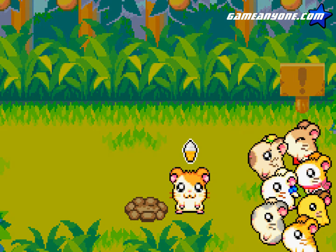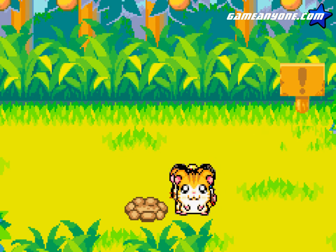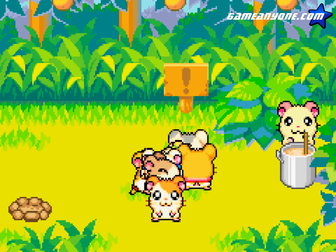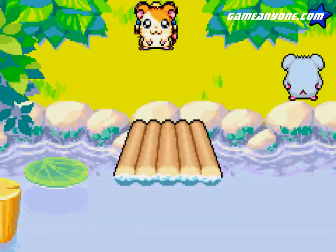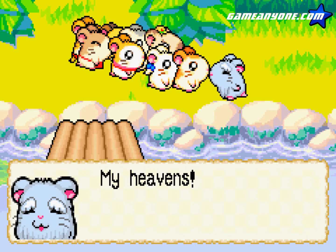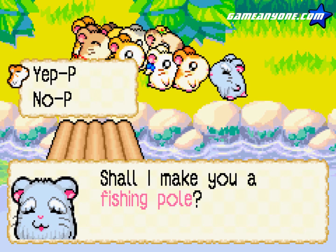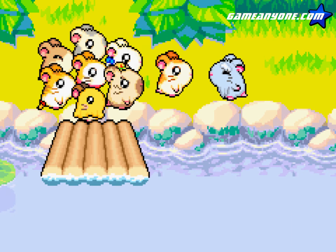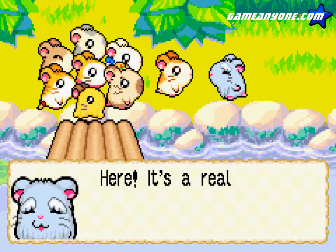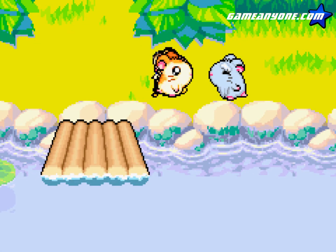Now, as for that area I missed — some of you might have actually noticed this. This looks like the end of the line. Well, guess again. Look down — there's a break in the grass. I completely missed that, so that's my fault. We have a stick pole and a fishing pole line, and thus we can get a fishing pole from this guy. This is the actual guy who will make the fishing pole. I was really kind of off earlier when I said it was the other guy.